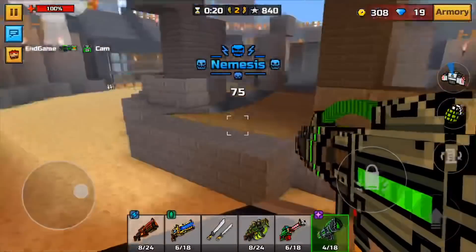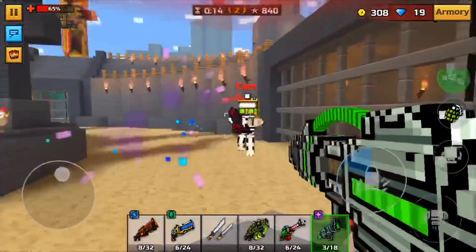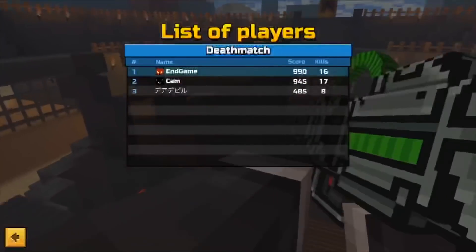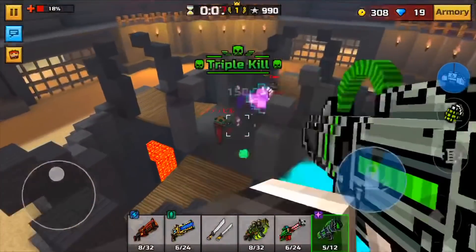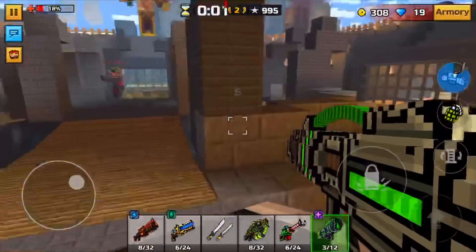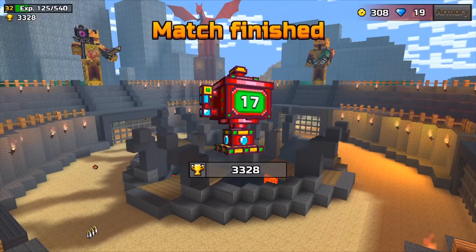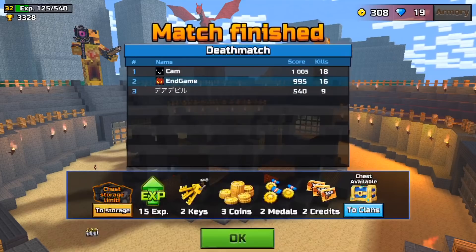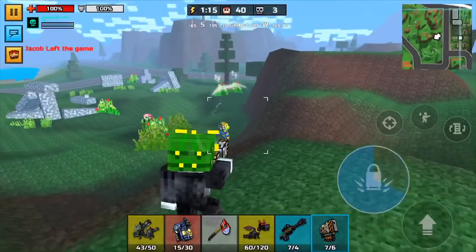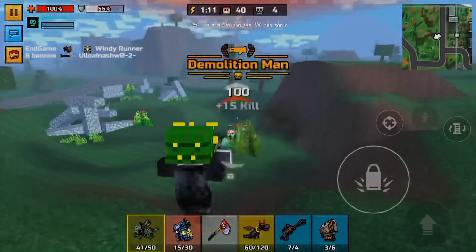Another map you can use it on is Silent School — obviously that would be good, though it's a bit hard there because people tend to camp. Pool Party is also a good map. This weapon is just really, really strong and I think it is the most overpowered heavy weapon in Pixel Gun 3D. I'm going to end the video here — I hope you guys enjoyed. If you did, make sure to leave a like, subscribe, and comment down below what you think of this weapon if you have it. I'll see you guys next time, bye!